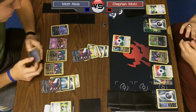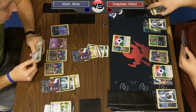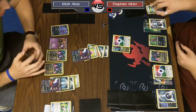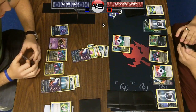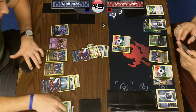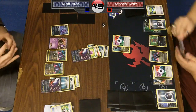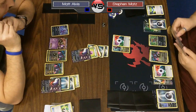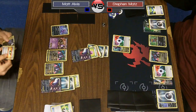Matt's got to be feeling like, 'You got to be kidding me — I had this game on lock. There was nothing you could do. I was just going to Night Spear everything. Now you've paralyzed me a couple turns and drew into the Rare Candy and Hydreigon.' The only way to lose at this point was if the opponent drew pretty much everything they needed or hit some paralysis flips — and that's exactly what happened.